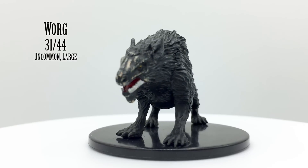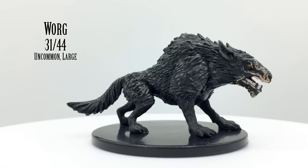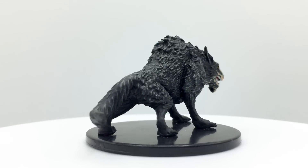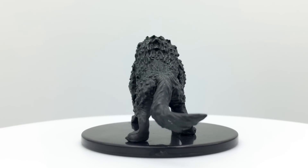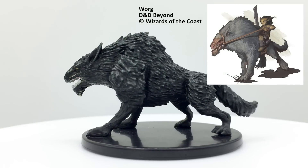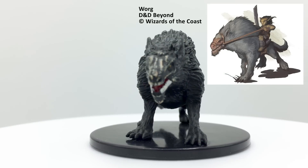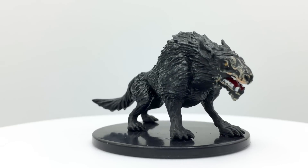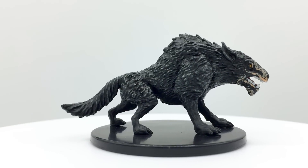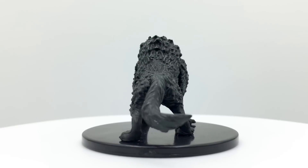Wargs are evil monsters resembling twisted direwolves. They may be raised by goblins or hobgoblins and used as mounts, but they are fairly intelligent and can speak their own language as well as others. If hungry or mistreated, they will eat their rider. They have a challenge rating of 1/2 and are found in the Basic Rules. They appear in Storm King's Thunder, Princes of the Apocalypse, Dungeon of the Mad Mage, and the Hill Encounters Table in Xanathar's Guide to Everything.